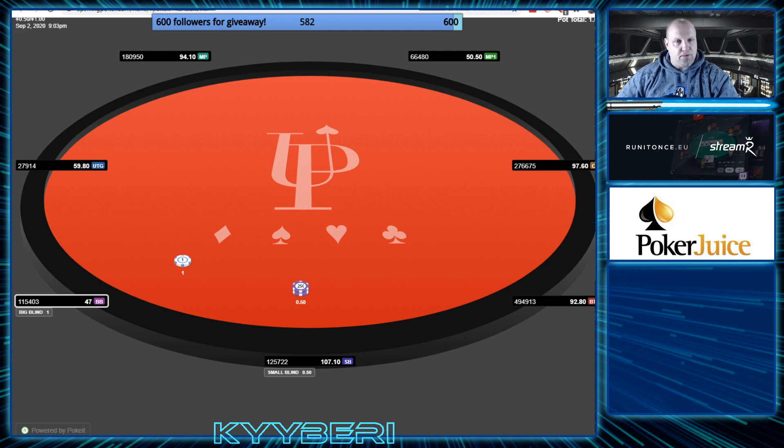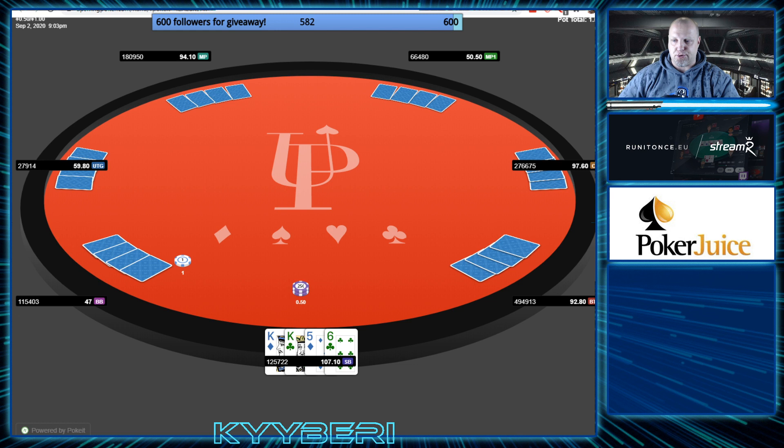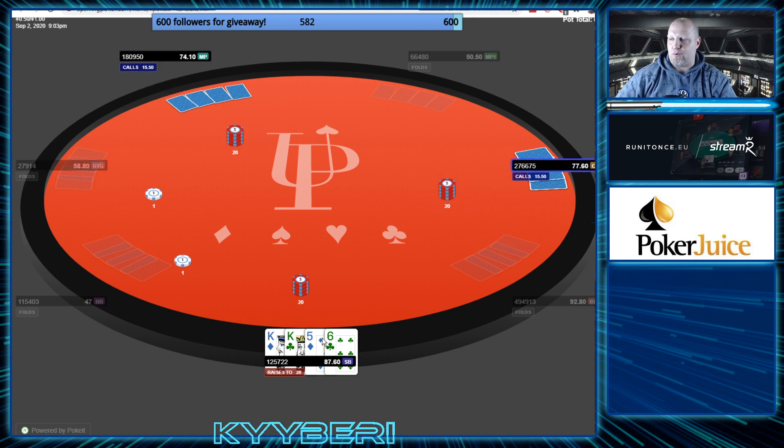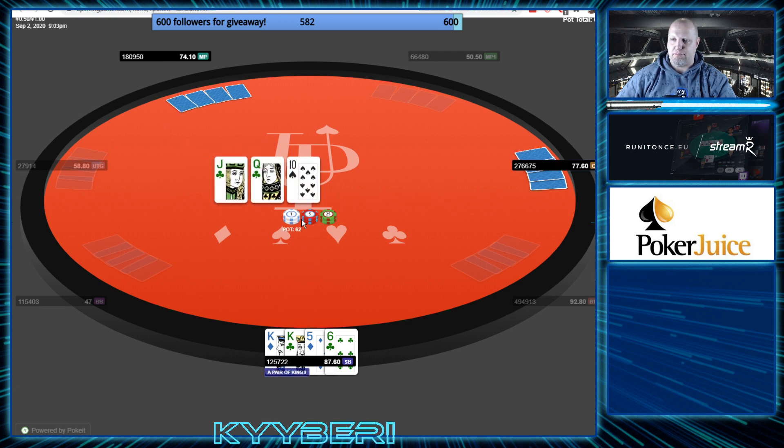I'm going to analyze it. It's actually a pretty interesting spot — I'm a bit surprised by the results. Let's tackle what we have here today. It's a spot where hero has double suited kings on the small blind. It's seven-handed — I have no idea where this is played — which makes things a bit trickier because no one has seven-handed sims. There's a limper isolation raise, cold call from the cutoff, and hero decides to three-bet. Two players call. We get 62 dollars or big blinds in the pot.